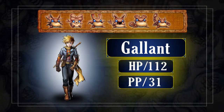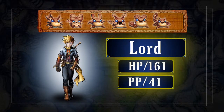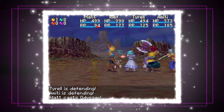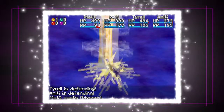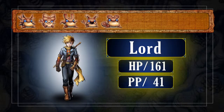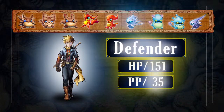Add a sixth djinn and he'll change from a gallant into a lord, which gives him the devastating synergy, Odyssey. You can give a hero up to nine djinn, which makes him incredibly strong.